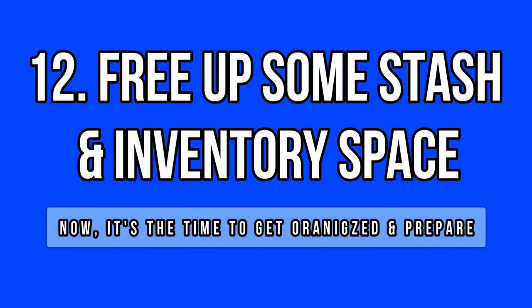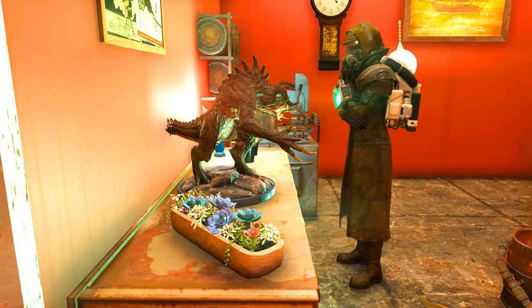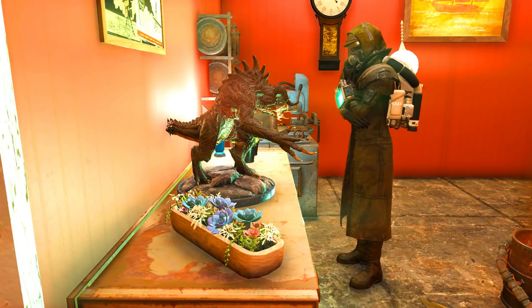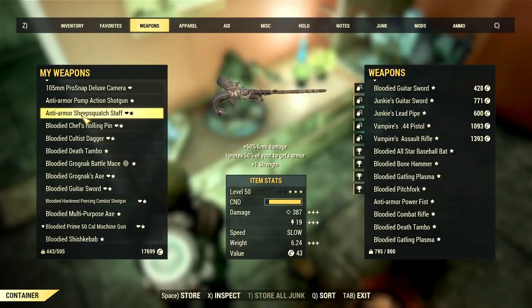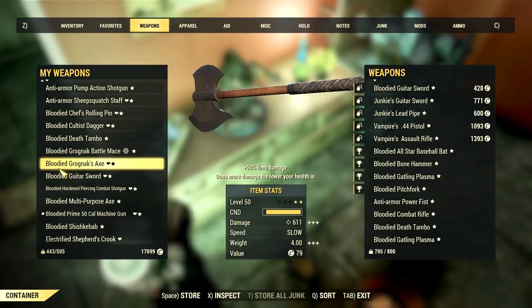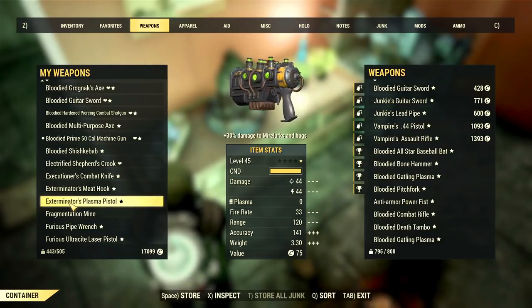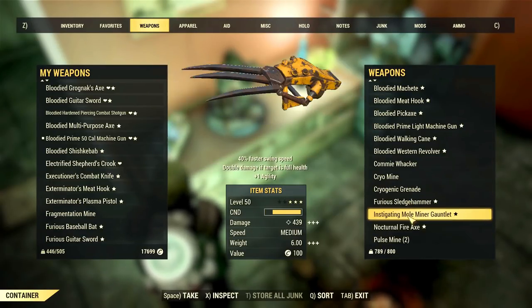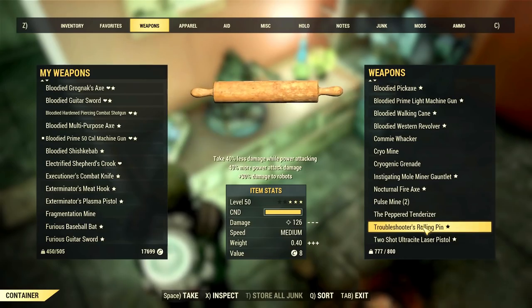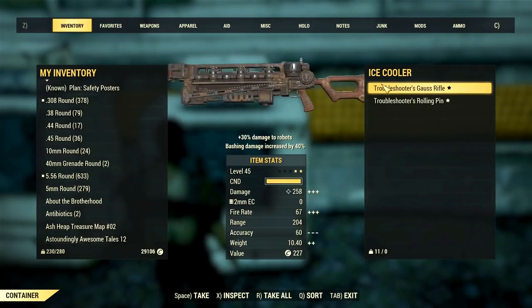In the good spirit of preparation, now it's a great time to sort your inventory and stash to make space for all the upcoming items. Make sure to sell or scrip all legendary gear you no longer use, drop or sell items you don't want, and keep only essential items you're going to need. Imagine collecting dozens of new items and then having no space to store them — going around over-encumbered is not an option. Unless you have many alts, you can freely sort and share the load between your characters; if not, you really should start making some space.